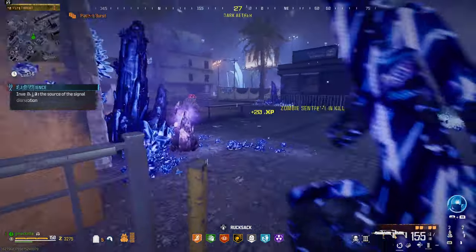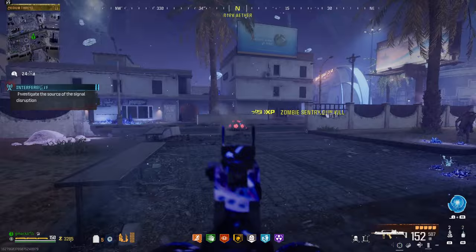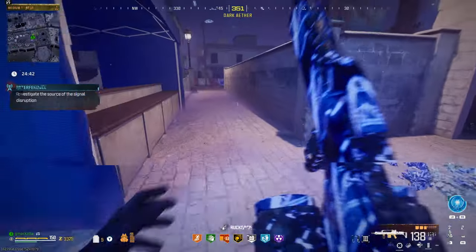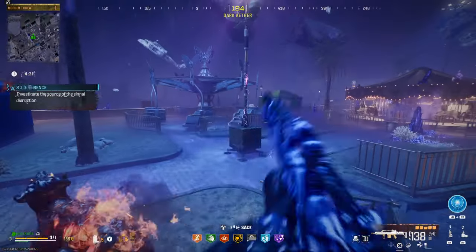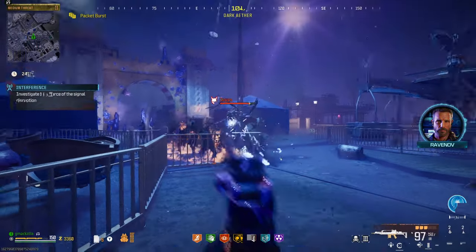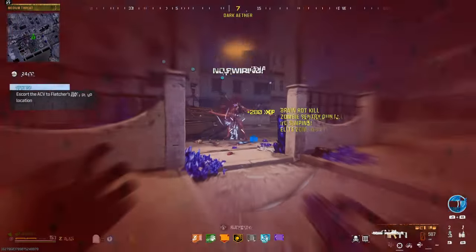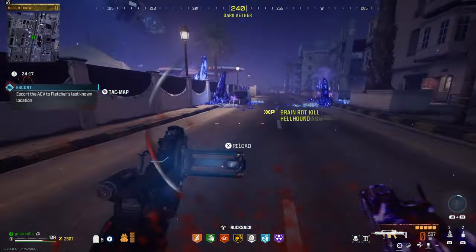You're going to get to a point where it tells you something is disrupting the signal, so you've got to find that. I found it easy — you're going to hear a sound coming from a device with an antenna, and you'll also see the light pulsing. When you get there and hit X, watch out — there's going to be a mimic. When you kill the mimic, that disruption is over and you can continue on.